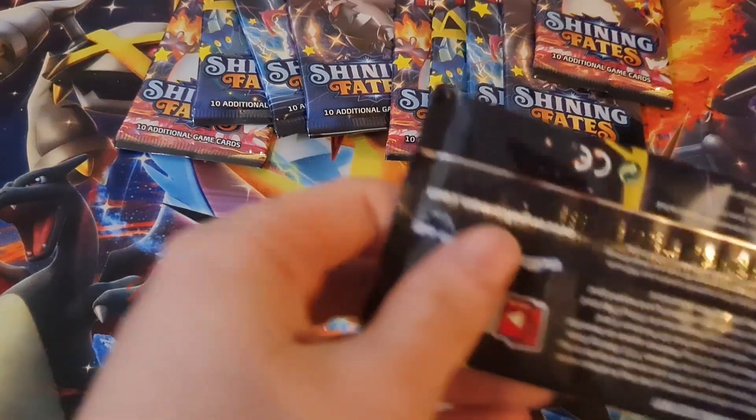We have a Grookey and then a Boss's Orders — another dud. But after that gold Eternatus, I don't care what we pull right now, honestly.